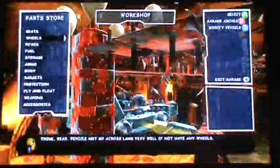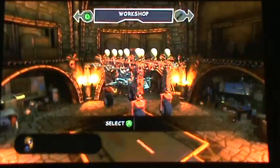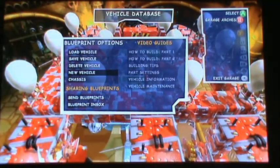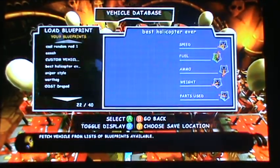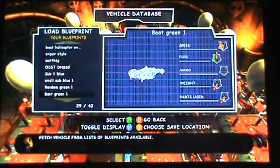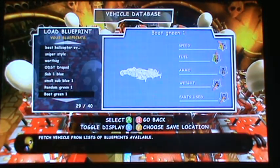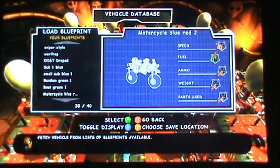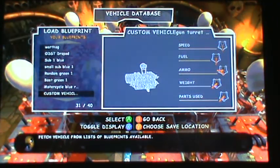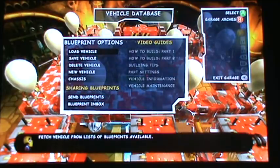If you guys want to subscribe and show us one of your best vehicles, we could put you on our top ten list. We'll be rating vehicles depending on what they're intended for and how they carry out their task. Airstrike's Xbox Live gamertag is capital T, lowercase h, e, capital C, zero, lowercase b, r, a — in other words 'TheCobra' with a zero for the O. We will be rating vehicles in a couple categories, like military transport.